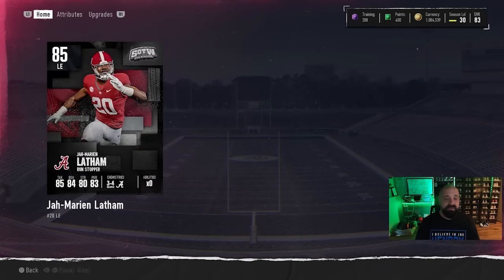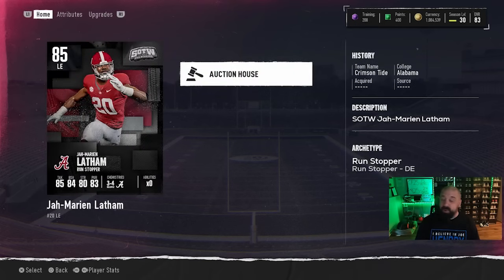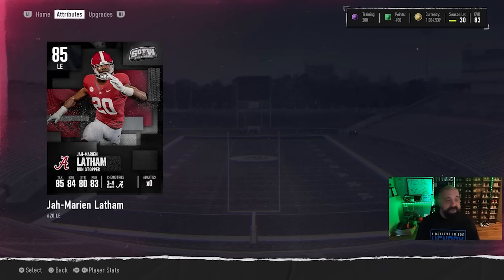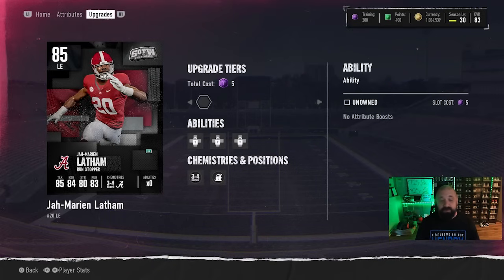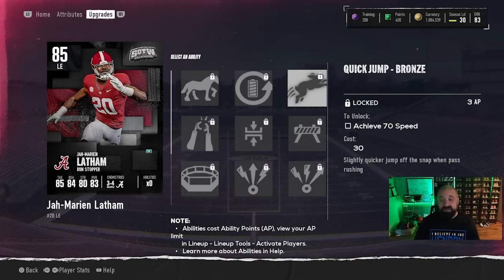The pass rush meta right now is the Quick Jump ability, and one of the new champions today — John Marion Latham at 85 overall — has it. His card has 80 speed, 83 acceleration, 81 finesse move, 81 power move, 85 block shed, and 84 strength — a little low at 80 but still well balanced. He gets Quick Jump for 3 AP, which is what a lot of people are using. It's been the best ability tested so far for pass rushing, and now we have a left end that can get it.